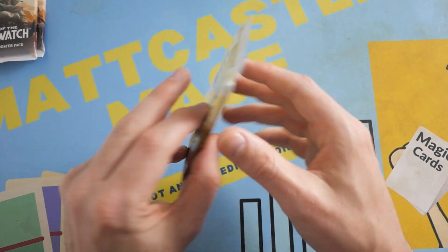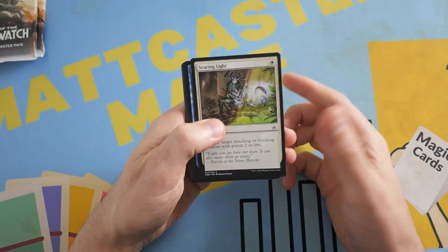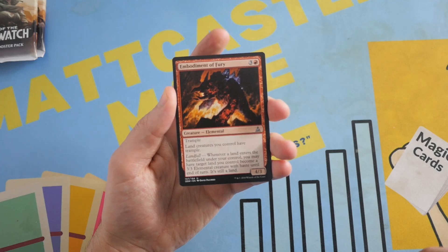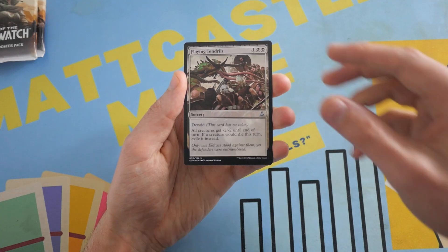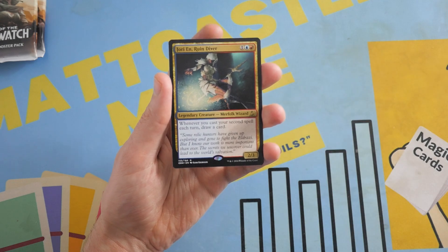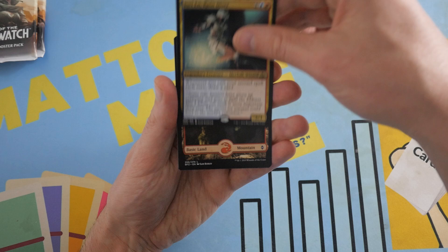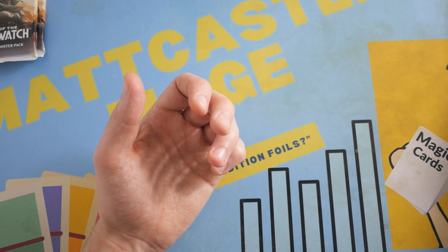Next pack of Oath of the Gatewatch — let's see what we get. We do got a Waste, not too bad. Embodiment of Fury. Ruin in their Wake. Flaying Tendrils. And — ooh, nice! Jori En, Ruin Diver — Merfolk Wizard. Whenever you cast your second spell each turn, draw a card. That's actually pretty decent. And then we get a Full Art Mountain as well with a Knight Ally token.